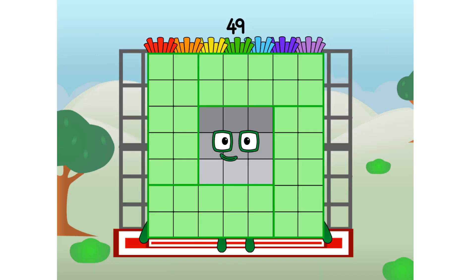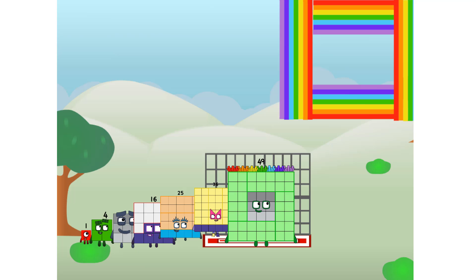49 commencing rainbow test flight. All systems checking out. 7 by 7. Wish me luck. Whoa oh oh! Yowzer! Didn't get that high, but I did just invent the square rainbow. Guess you've got to give it a go to get lucky.